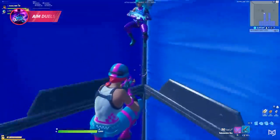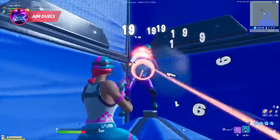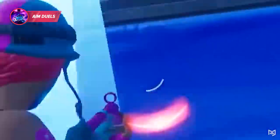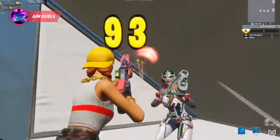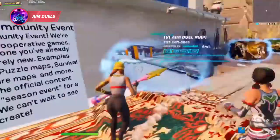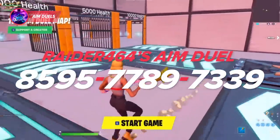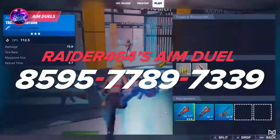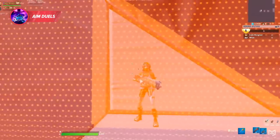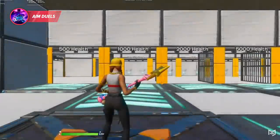Since controller quite obviously has aim assist, one of the best methods to practice your aim is by doing aim duels against another player. Since you're up against an actual person, your aim assist will work, so you're able to practice those mechanics along with your general click timing or tracking aim. We recommend checking out Raiders 464's aim duel map — code 8595-7789-7339 — which you can customize a ton with many different maps and weapons.